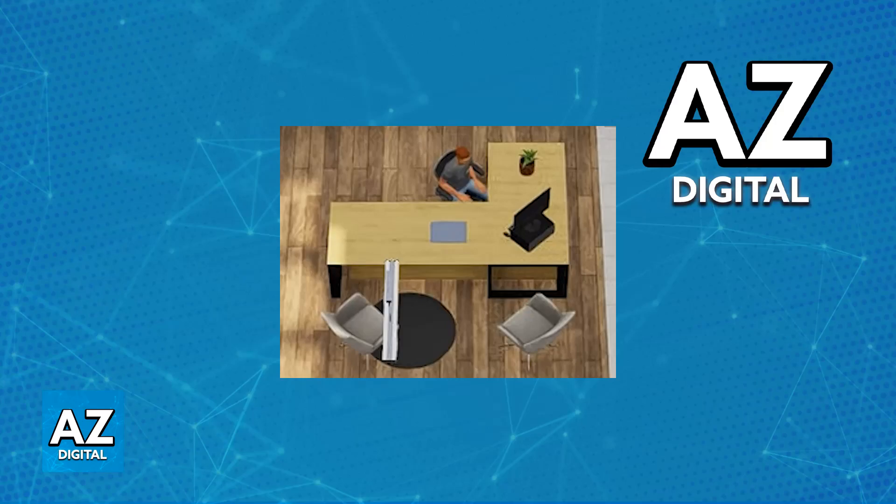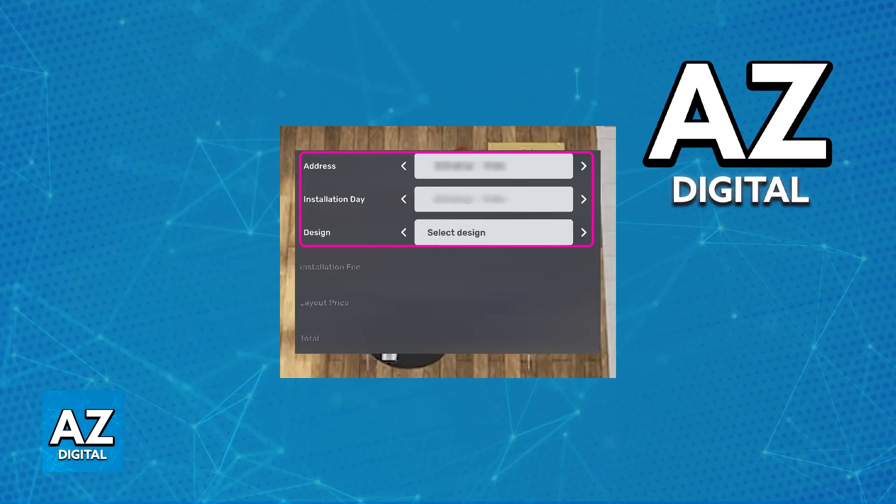When you enter the building, you will be able to talk to them. You can set up an address, the installation day, and the design that you have as a blueprint. The fee is going to be displayed below, including the layout price and the total amount.